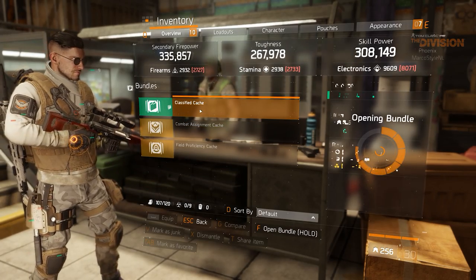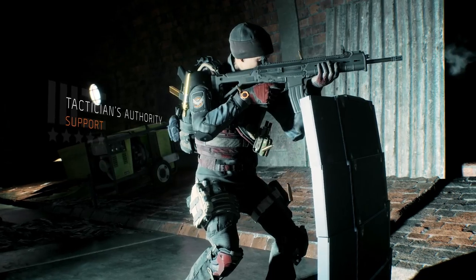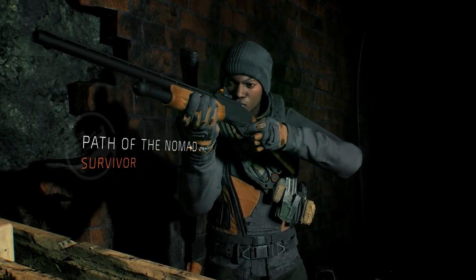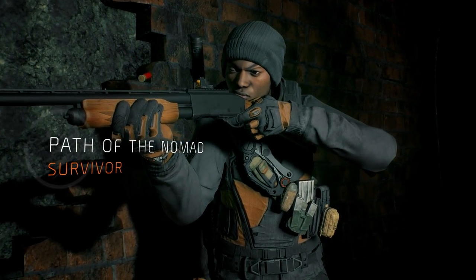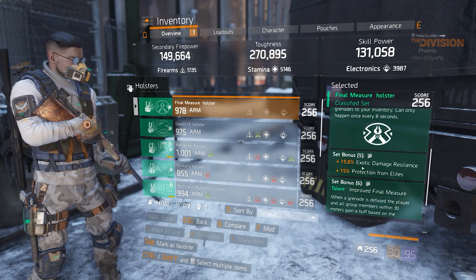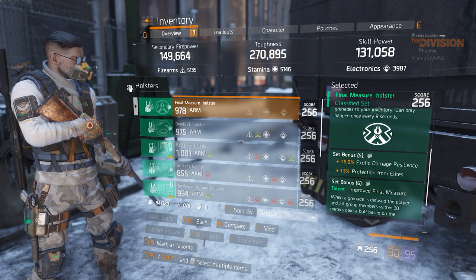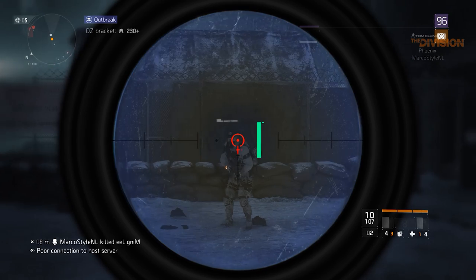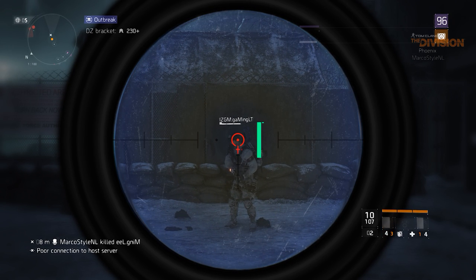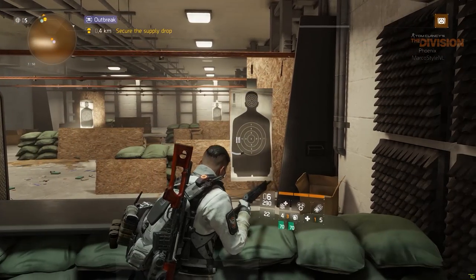The classified gear sets actually provide the player with a lot more power. It almost feels like we're back in patch 1.1 where Striker, Sentry, and Tacticians were first introduced and pretty much doubled the power of your skills or more than doubled your damage output. But instead of just increasing your raw stats, these classified gear sets bring more power in the form of utility, more situational buffs that you can try to proc while playing, and more gameplay mechanics that make the game itself a lot more interesting.